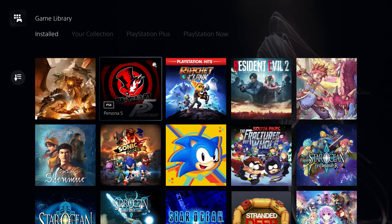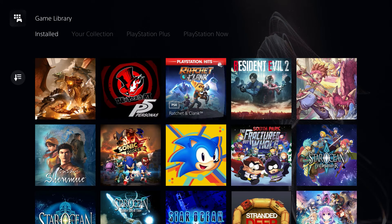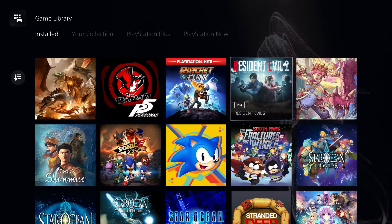Persona 5 — I think I've got past the first castle, the one with the gym teacher, but that's as far as I've gone. Ratchet and Clank PS4 version — haven't got that far in that either. Resident Evil 2 — a new purchase. I had it on disc on Xbox but decided to get it since it was about £13 on sale. Haven't played that yet.